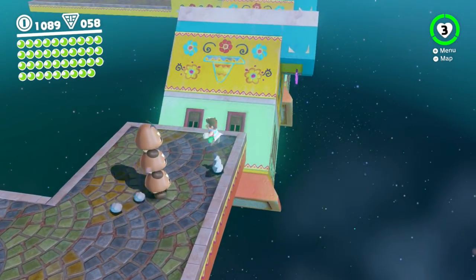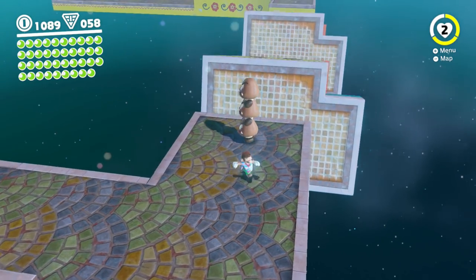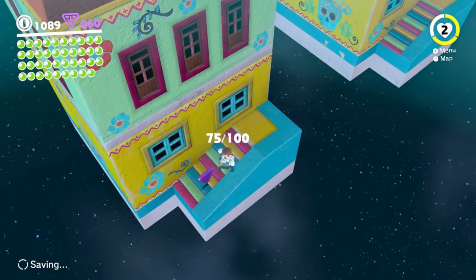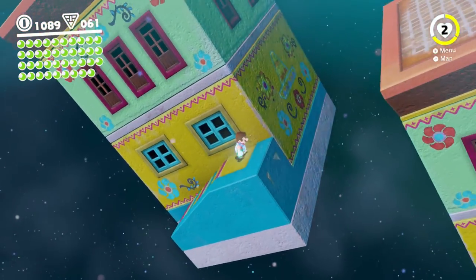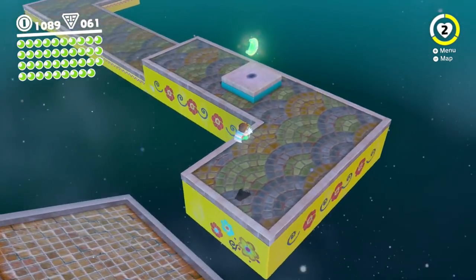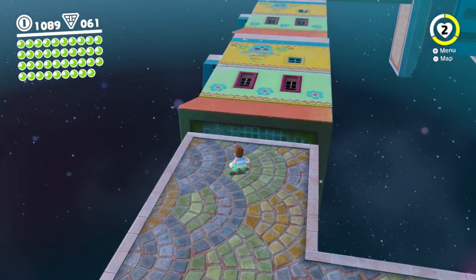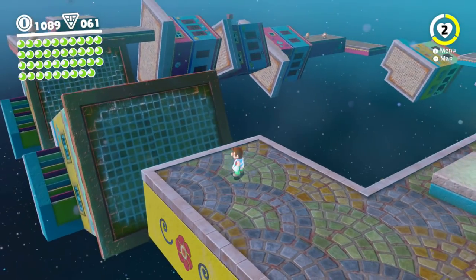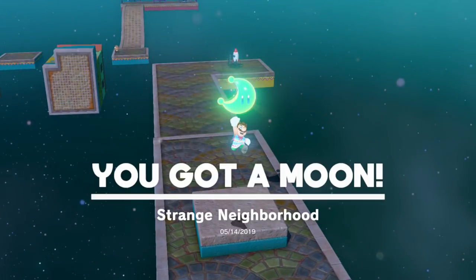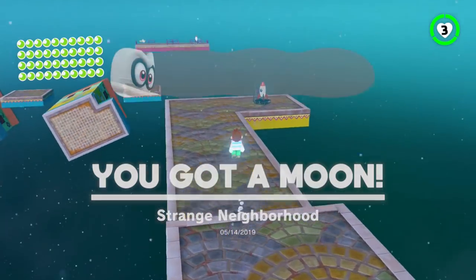Above a strange neighborhood indeed. Those guys appear and I can't get by them — they're too tall. I want to turn around to get these purple coins, which is really awkward. That works just fine. I long jump across that, and before I grab the moon I'll take a peek around the buildings — make sure I got everything. Grab that moon — Strange Neighborhood.